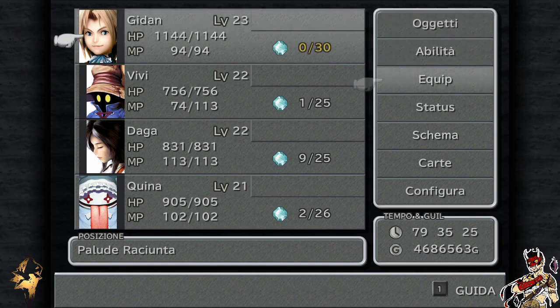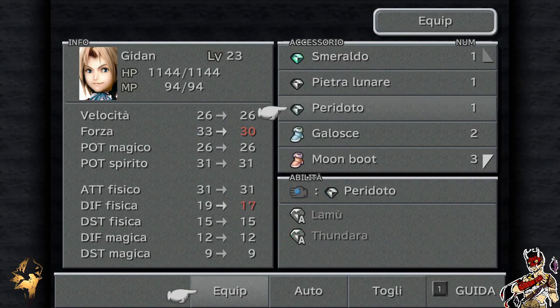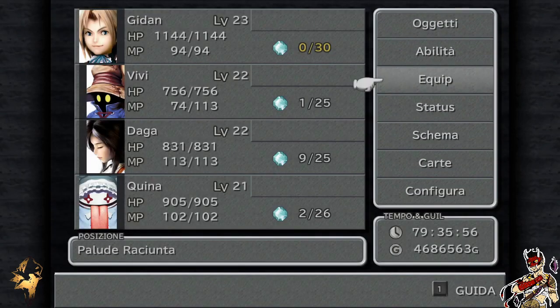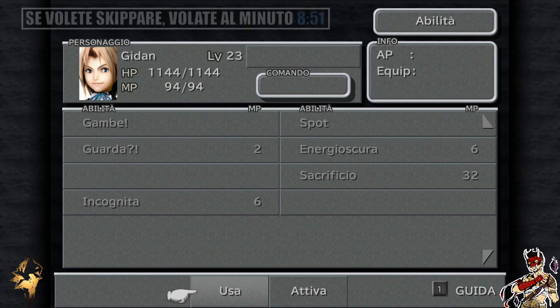Quello che invece volevo mostrarvi era il setup che abbiamo attualmente, con ovviamente tutte le skill imparate, comprese quelle dell'anello Protex. I 170 AP della Virtù Ninja di Jidan sono stati completati in quest'area, quindi abbiamo dovuto combattere almeno un centinaio di combattimenti, forse anche di più. Ne è valsa assolutamente la pena. Ora però vorrei mostrarvi ciò che abbiamo imparato e ciò che abbiamo attualmente a disposizione. Vi metterò un timestamp, quindi potrete saltare questa parte se volete andare direttamente all'azione.